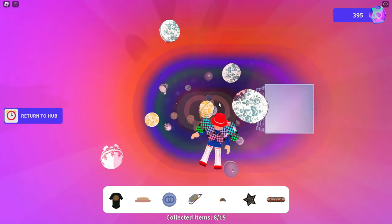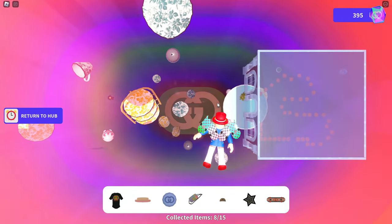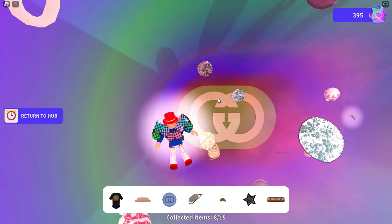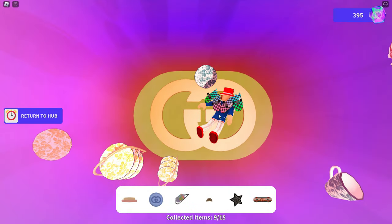At this point you can see we've got eight of the 15 items. Most of them are floating. Now we've got the second area right here — there's a little house area over to the right. I see the sweater, and I figured I'm going to go for this shirt first, and then I'll go into that second house area my next time through.